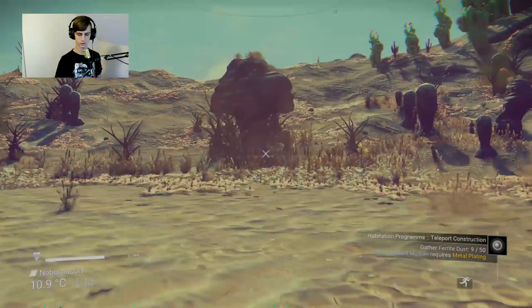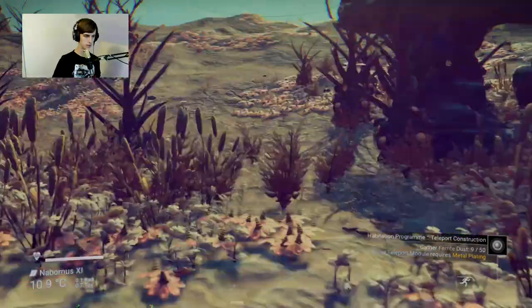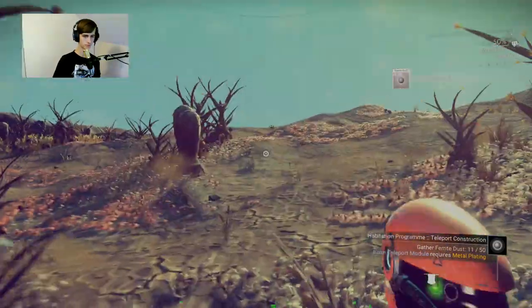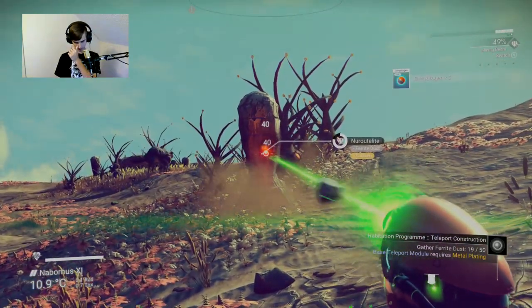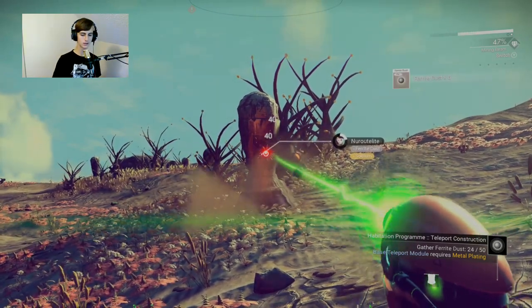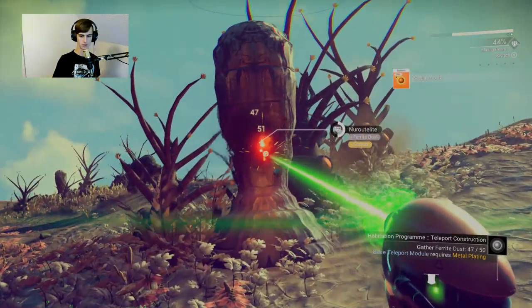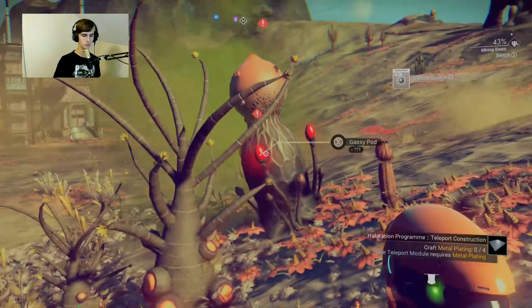Now teleport construction - gather ferrite dust. Base teleport module requires metal plating, so I need ferrite dust. Is it a tiny rock here? It's kind of crazy - I'm just getting the ferrite. With this game I essentially just follow whatever it tells me in the bottom right, and that's what I do.